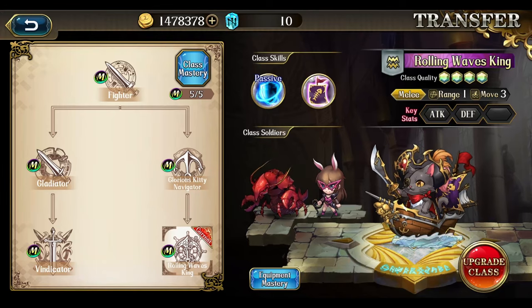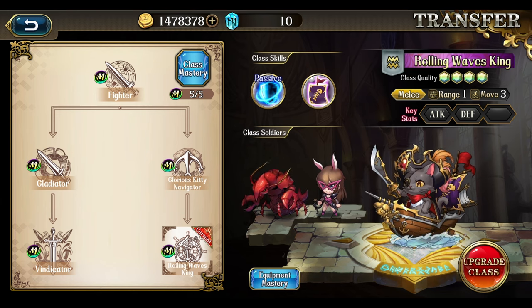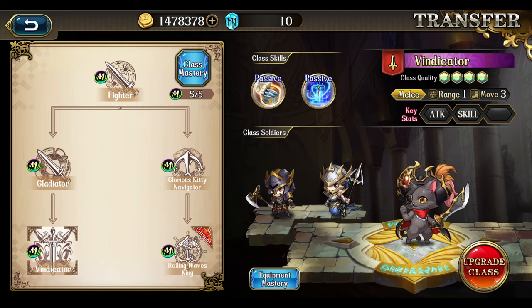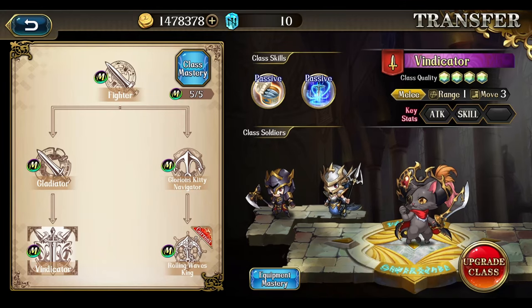His best class would be aquatic, which gives him better survivability, and his skills help complement that. For example, Tidal Surge puts him in water, and any aquatic units in water get a 30% defense boost. His infantry class lets him hit a bit harder, but that means you can't use Tidal Surge unless he's using aquatic soldiers, and you don't get a defense bonus in that class. If you try to use Tidal Surge in infantry without aquatic soldiers, he screws himself over. So I highly recommend going with his aquatic class.